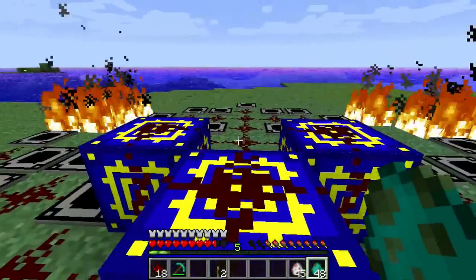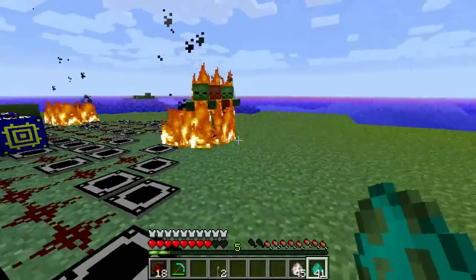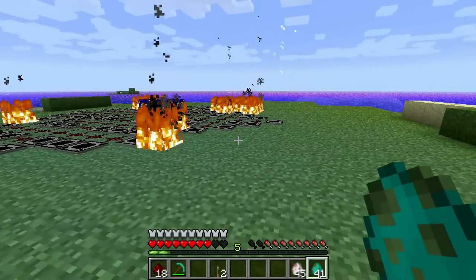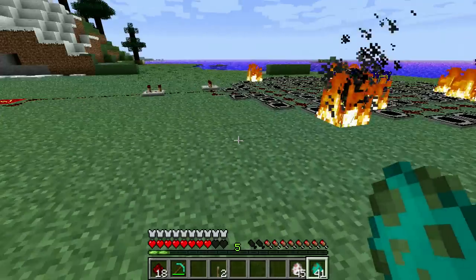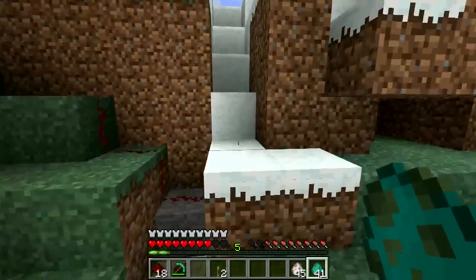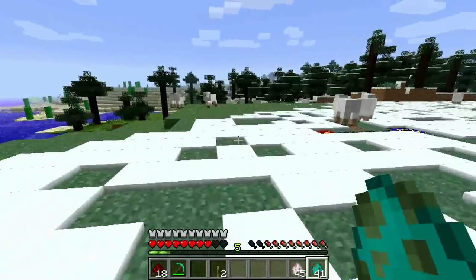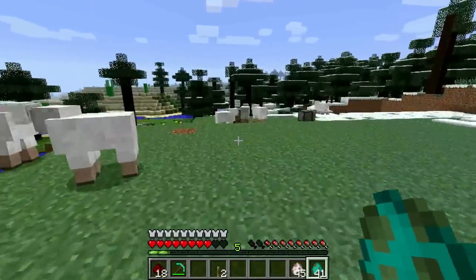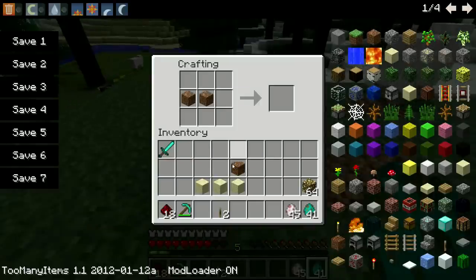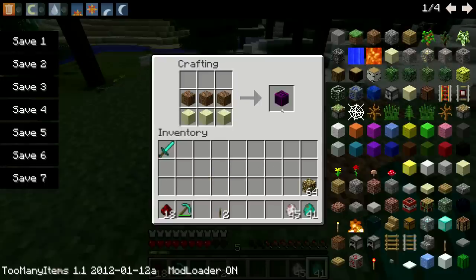Let's see that one more time. Of course it works better when you're not placing them yourself, but you get the idea. So we have one more block that's new in 0.8. We'll go back over to the crafting table. We can put three dirt down and three sand, and we get a tower block.